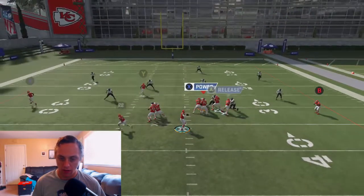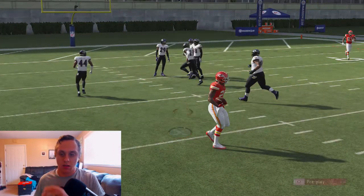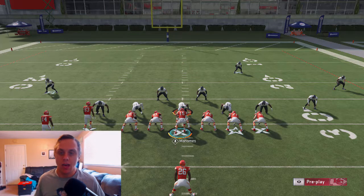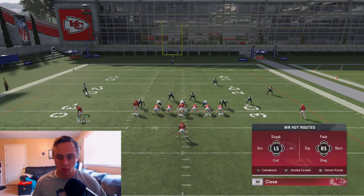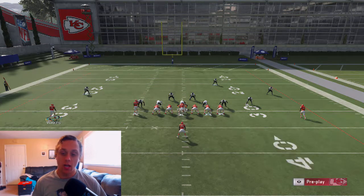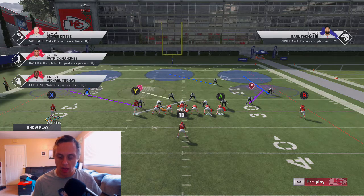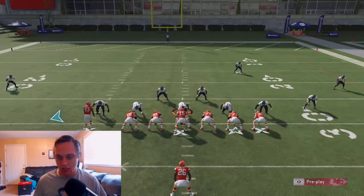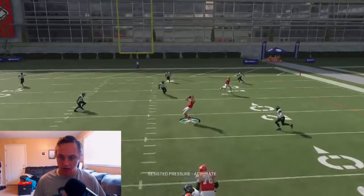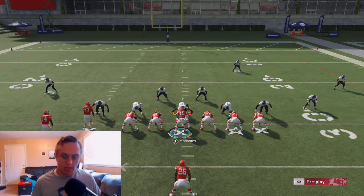Let's snap the ball — look for the wheel route this time. Pass lead it to the inside, possession catch. You'll get two animations: either the grab-and-fall or the diving animation. I've noticed that aggressive catches tend to trigger the diving animation a bit more often, but the possession catch still works just as well. Against Cover 3, look for the wheel route, the post route, or the delay fade depending on where the user chases.